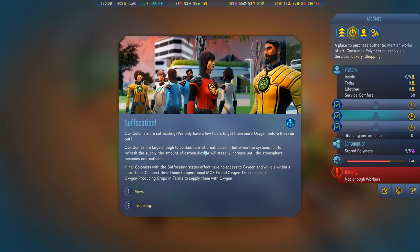Our domes are large enough to contain tons of breathable air, but when the system fails to refresh the supply, the amount of carbon oxide will increase until the atmosphere becomes unbreathable. Hint: colonists with no oxygen will die within a short time. Connect the dome to an operational Moxie and oxygen tanks, or plant oxygen-producing crops in farms.